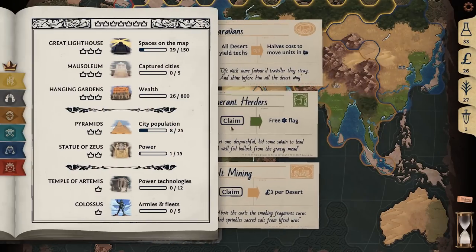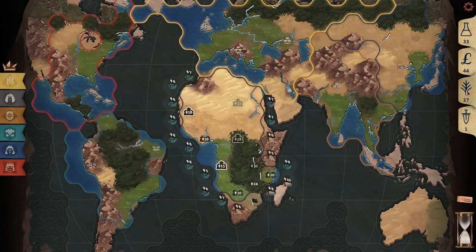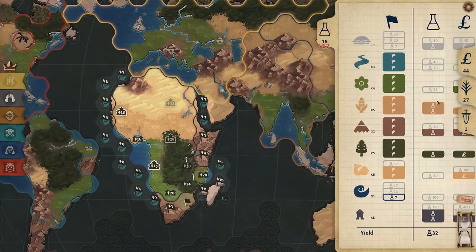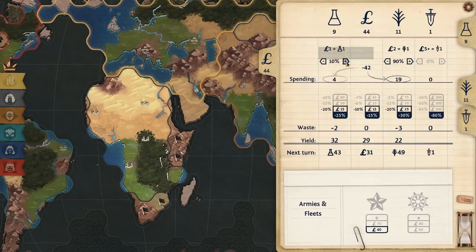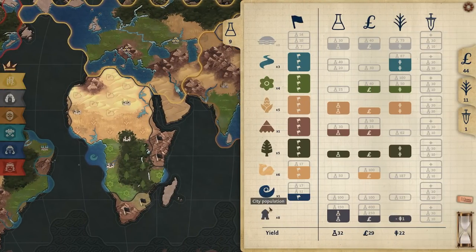I'm going to build a city right there because cheap cities are really big net positives in your economy, especially scientifically. Claim three money per desert or double food yield to reduce food waste — I'm going to claim three money per desert because that's an immediate bonus. I'll also take that free grassland flag. I'll make mountains cheaper — this will save me three food. Then mountain, mountain, mountain, and I'll start getting my sea flag tiles.